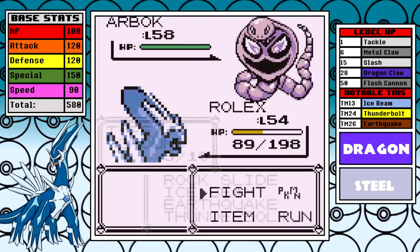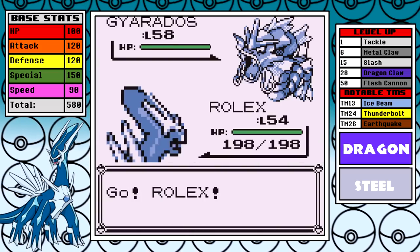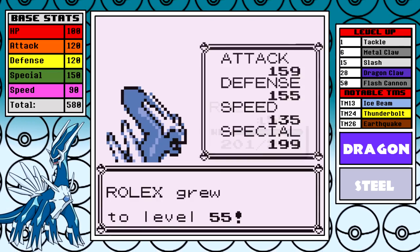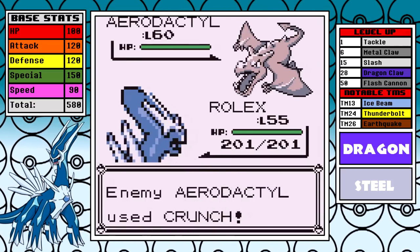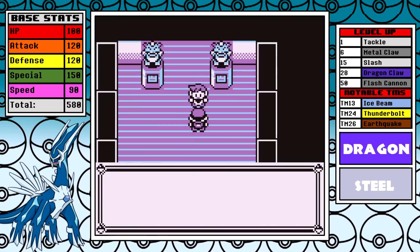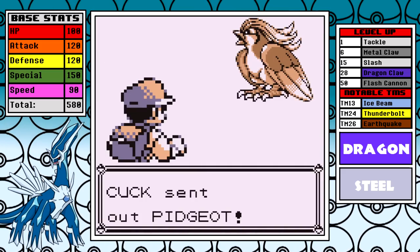With Earthquake, Agatha is one of the easiest battles in the entire game — just one-shot city. Then Lance: Thunderbolt for Gyarados and Aerodactyl, Ice Beam for the Dragons. It's a complete slaughter, and amusingly Bruno was my only Elite Four reset.